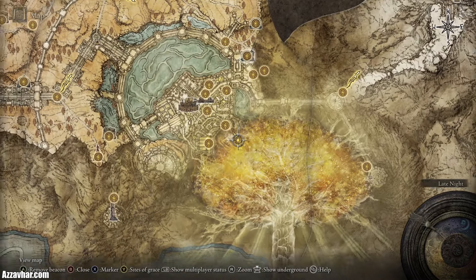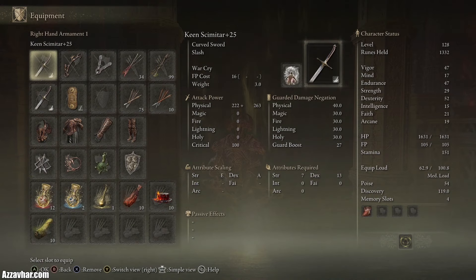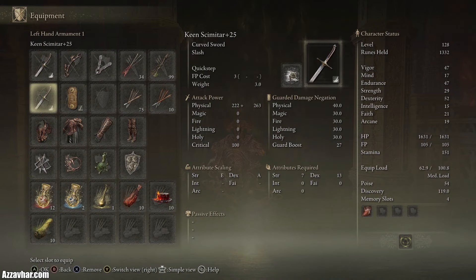My name is Azzavot or Azzer, now let's get into the video. I'll just show you where this boss is located. It's located here at the base of the Erd Tree. The closest site of grace will be the Queen's Bedchamber.